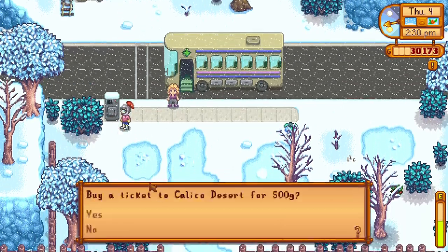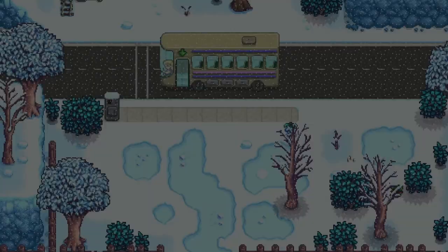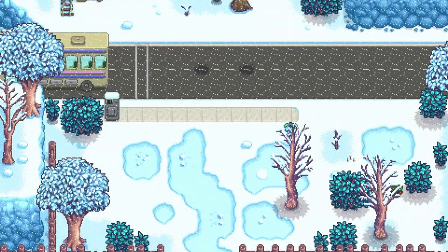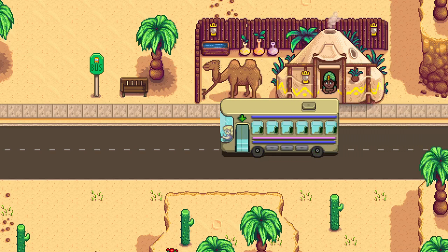I want to show you how to get sandfish. You buy a ticket to Calico Desert for 500 G, then you fish it from the water in the top left corner of the area.